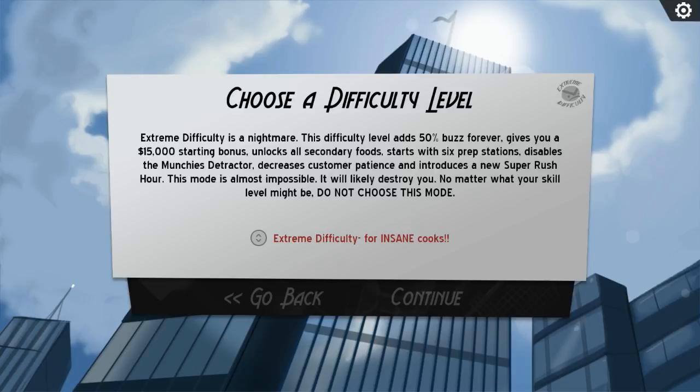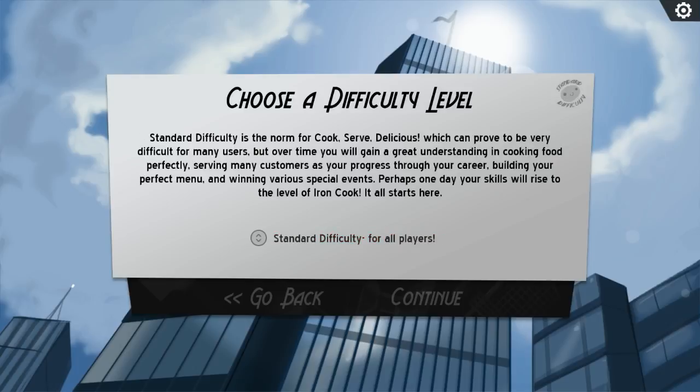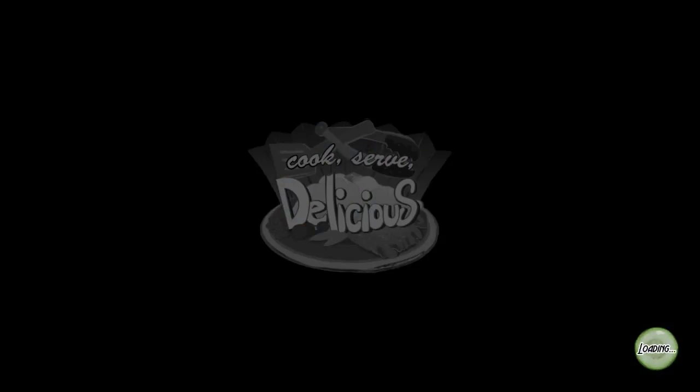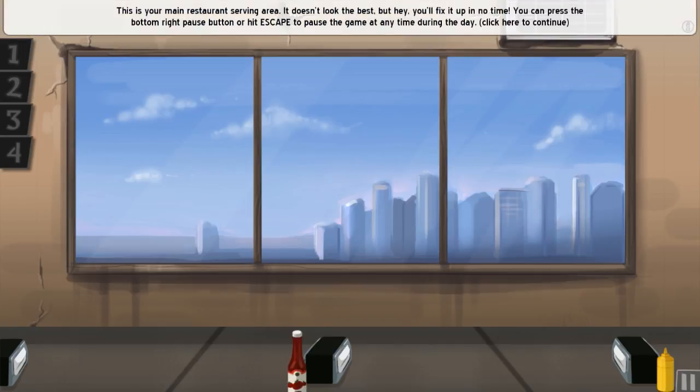It says no matter what your skill level might be, do not choose Extreme. There's a 50% buzz penalty, always somebody waiting, tables are all 'Munchies,' and Super Rush Hour — oh god. There's only Standard or Extreme, so Standard then. The Extreme option has a nasty face icon — that's awesome. I love this game. I'll be doing this game all the way up to five stars; it's going to take a while but it's a fun game.